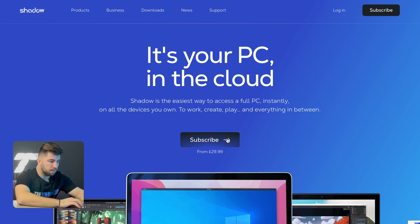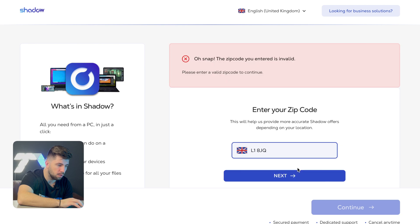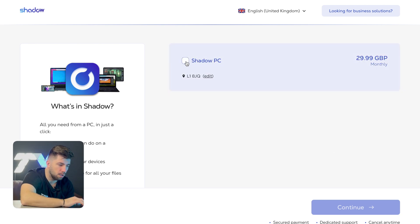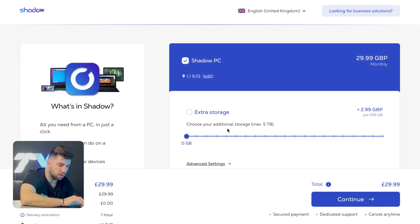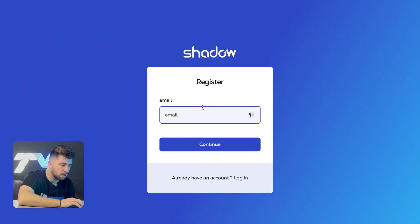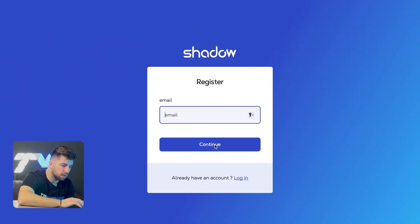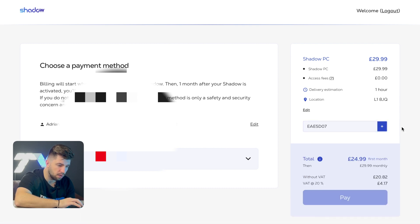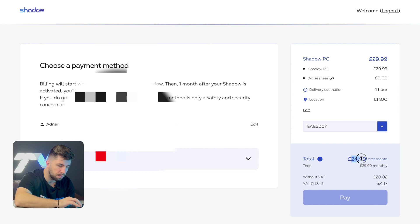First, subscribe to Shadow by hitting the subscribe button. You'll be prompted to add your zip code, then hit next and select Shadow PC. Extra storage costs more, but the basic plan gives you 256 gigabytes which is enough to start. Hit continue, add your email, and pay. Before you pay, don't forget to add your coupon code to get five pounds off.